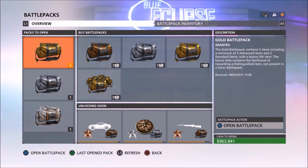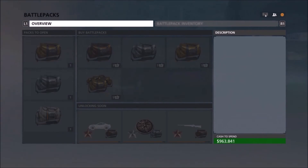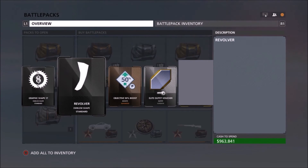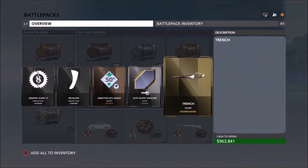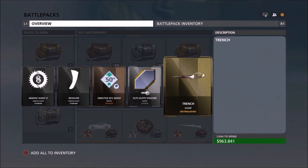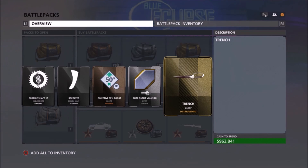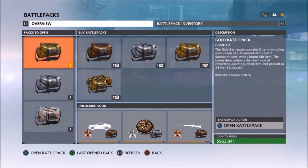Last one — I'd love to get a knife or a gold weapon in this, but the chances are really slim, so cross your fingers. We got graphic shape 17 — that one's kind of cool — the revolver, which doesn't look much like a revolver to me, an objective boost, and an elite outfit voucher. Oh my gosh — we got the trench knife! That is — oh my gosh, that's awesome! I didn't actually realize what was there. I knew it was something good, but that's so awesome! We got a knife — the chances are pretty slim and that's awesome. I don't have any knives, I haven't got any special weapons, only the default ones. So I am extremely ecstatic about that. I hope you guys enjoyed and I'll see you in the next video.